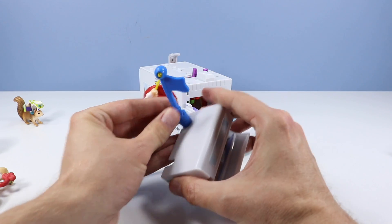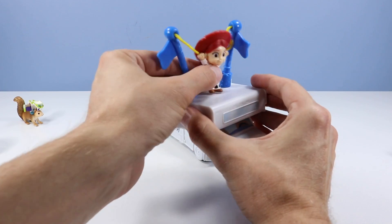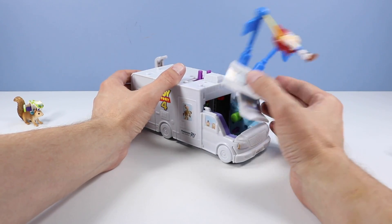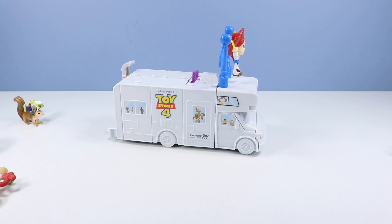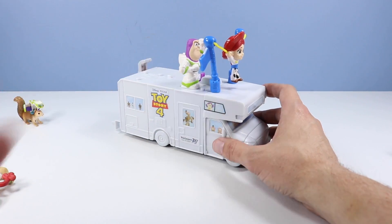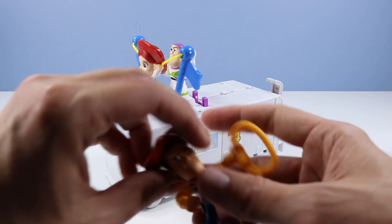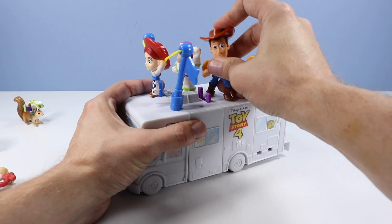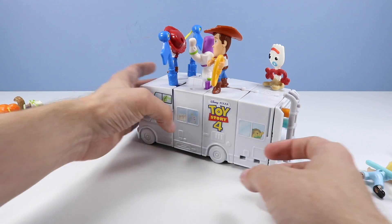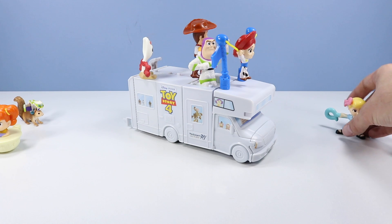Add the ladder piece over the squirrels. Now we've got room up on top for the characters. Jessie goes up — she's backwards so we'll flip her around. Buzz Lightyear is next — just on this peg here. You can kind of do it however you want with many of the characters. Woody goes right there — there's your main three. And just look and marvel at this awesome Combiner RV toy.